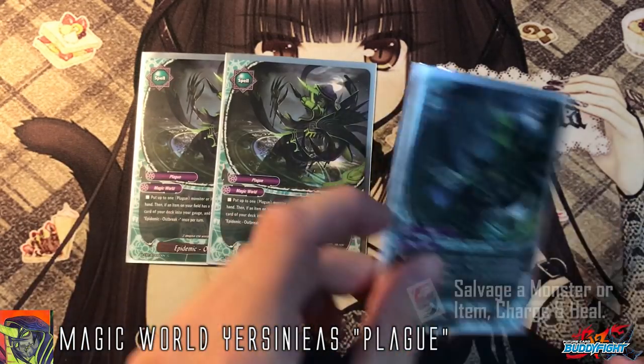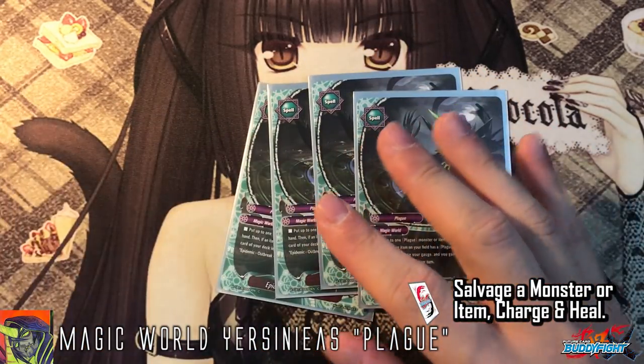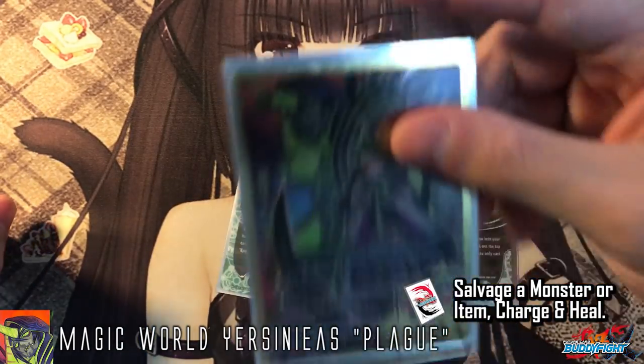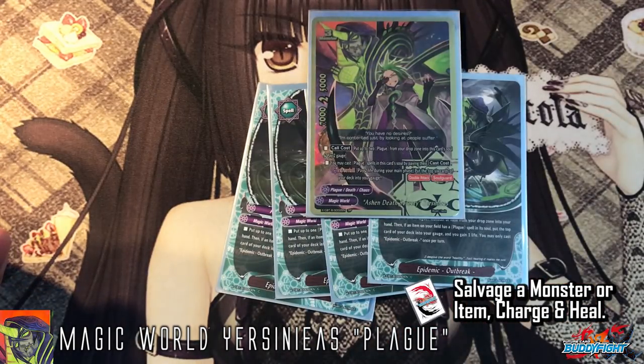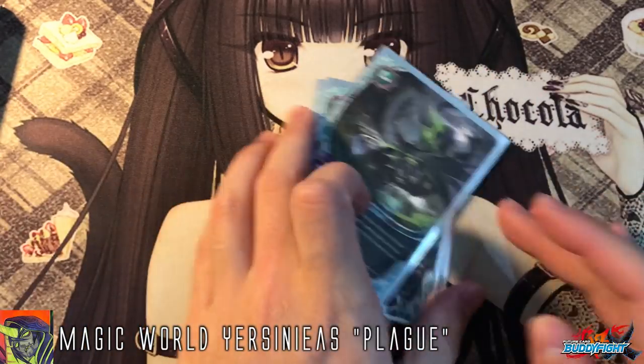4 copies of Outbreak — Epidemic to Outbreak. Put up to 1 plague monster or item from the drop zone into your hand. If an item has a plague spell in the soul, charge 1 gauge and gain 1 life. It's a great card: you salvage a card from the drop zone, then charge 1 gauge and gain 1 life. Most of the time I use this to salvage my buddy — once he dies I get him back, cast more free spells, let him die again, and so on. The buddy is just too good in this deck.